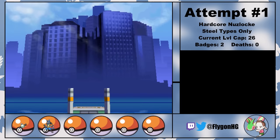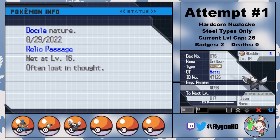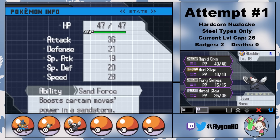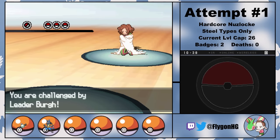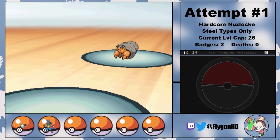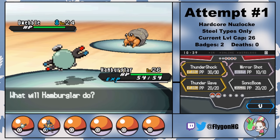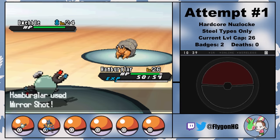Meaning that now it's off to the big city. In the depths of the sewers, I head into Relic Passage where I can catch a Drilbur in a dust cloud. I name him Aladdin, but for now he's not a Steel-type, so he has to go into the box. So it's just the Hamburglar and Robin Hood against Burgh and his creepy crawlies. Fortunately, Bug is one of the 11 types that Steel resists. Burgh leads with Dwebble, so I lead with the Hamburglar.